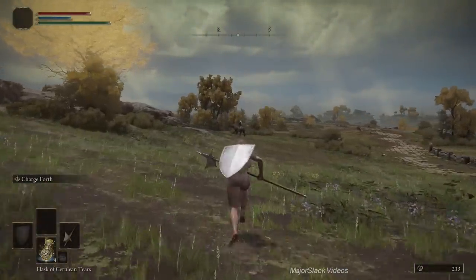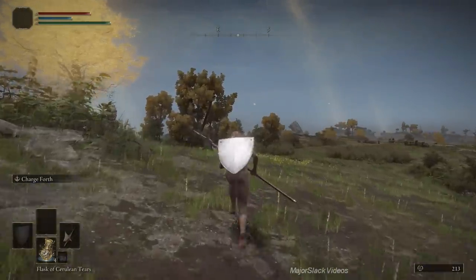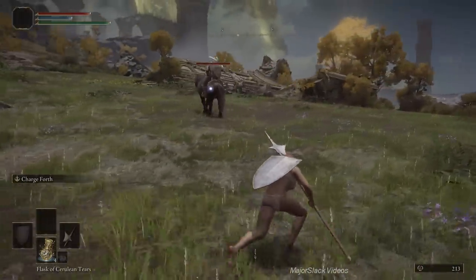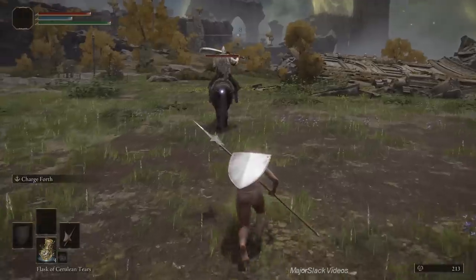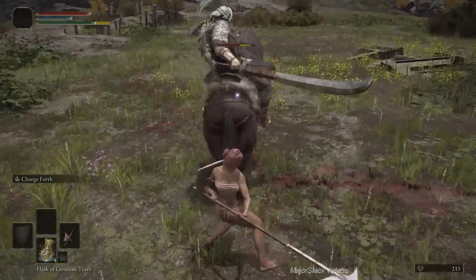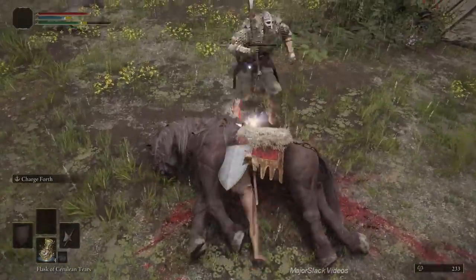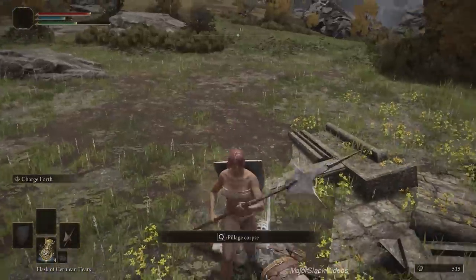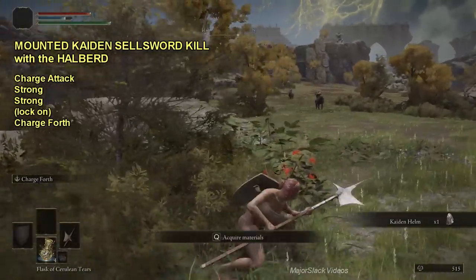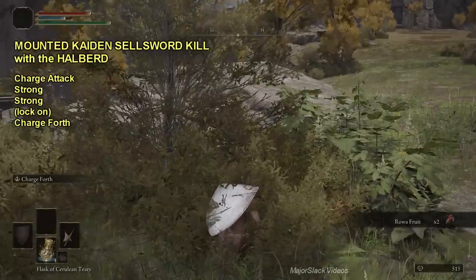Now I'm going to show you another way to take down Mounted Cadence Selsores with the halberd. The halberd can do a double sweep when you hold it two-handed, so you can use that charge attack to take down Mounted Cadence Selsores. Target the horse, get up on the right side, charge attack for the double swing, then do two strong attacks immediately following. When he's down on the ground, charge forth to finish him off.